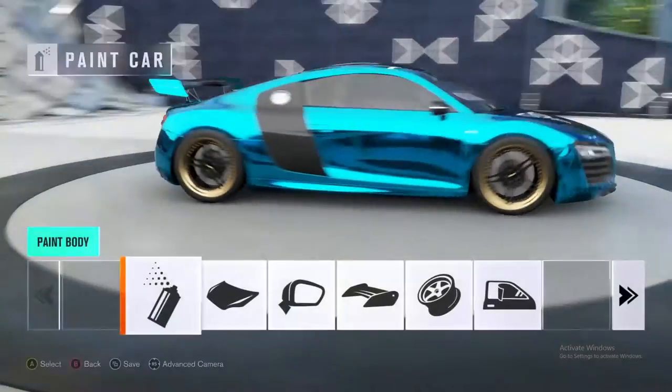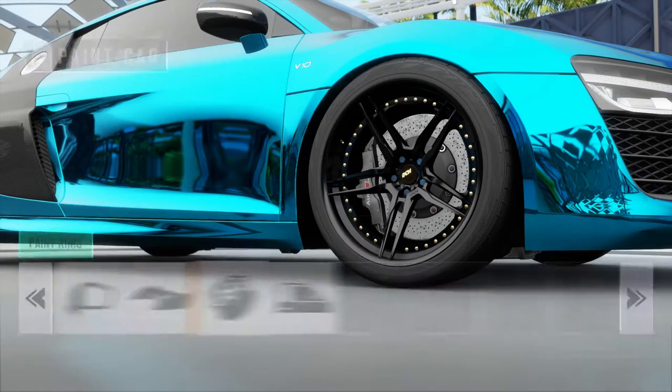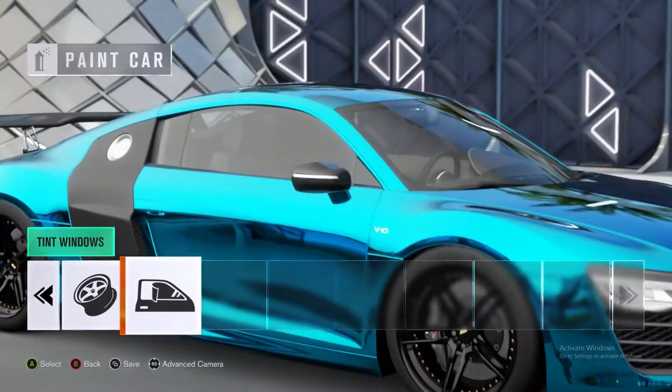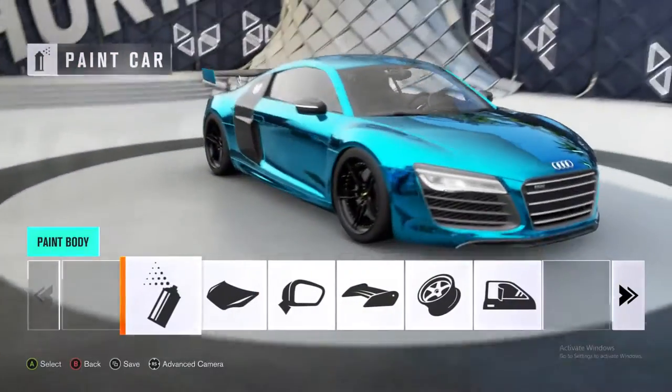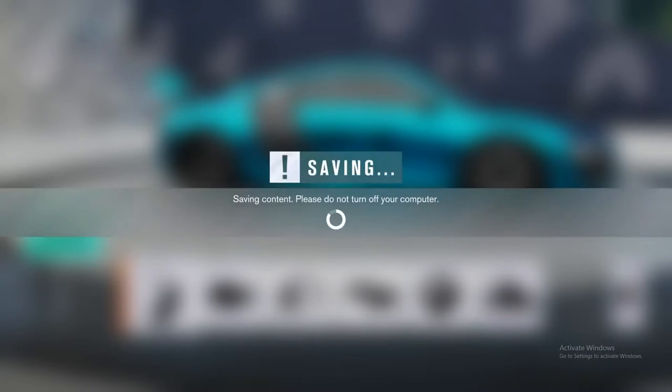Alright, so we got that. Now let's do the wheels — make those black. Oh yeah, already the thing looks mean. And let's black out those windows.